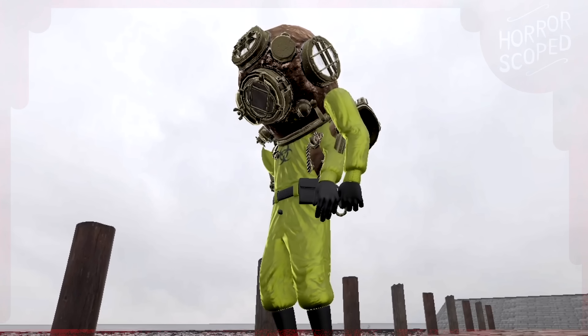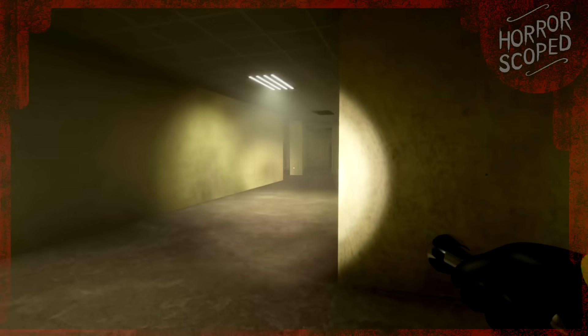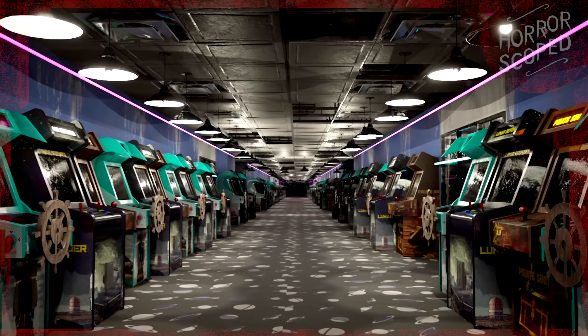What does Escape the Backrooms hide from the player off camera in Lights Out, Thalassophobia, cave, water damage, darkened suburbs, bumper crop, and true ending areas?